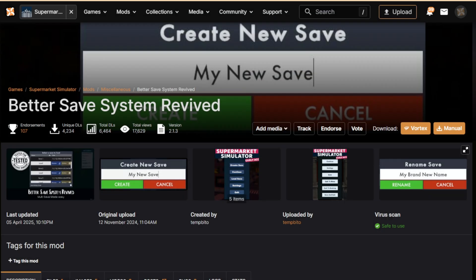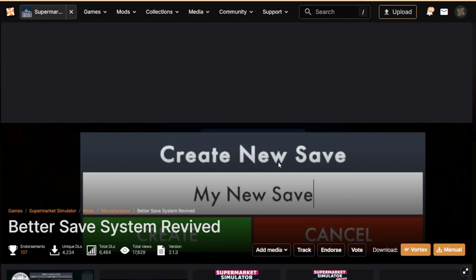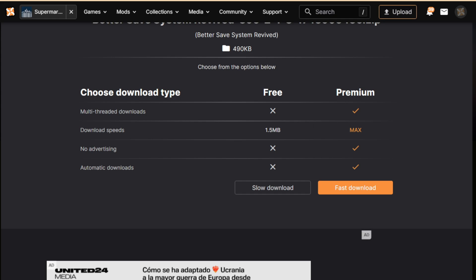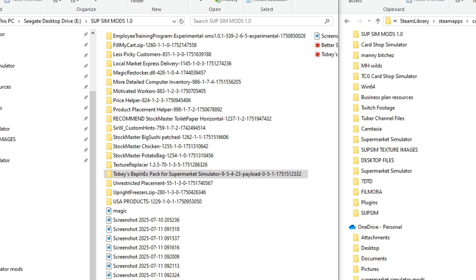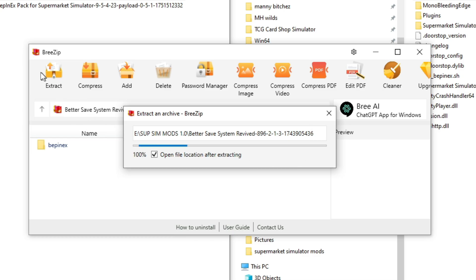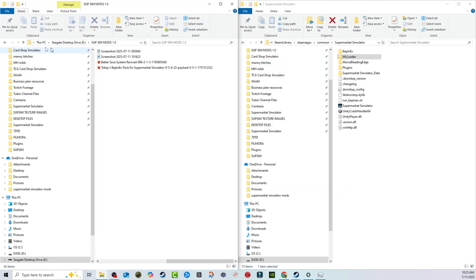This mod is necessary because, for some reason, this game doesn't have the ability to save multiple save files natively. There is a manual way, and I have a video on that in the description, but I highly recommend this mod. Download it the same way — Manual, then Slow Download — it'll go to your dedicated mods folder. Unzip it and you'll have the 'Better Save Systems Revived' folder.